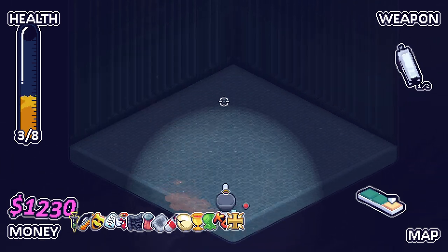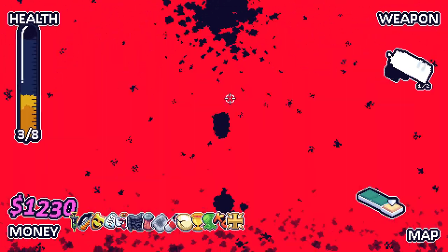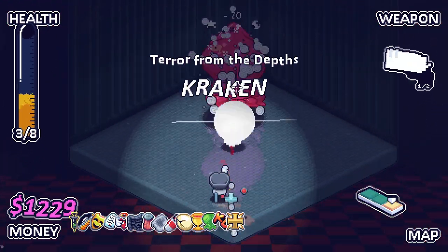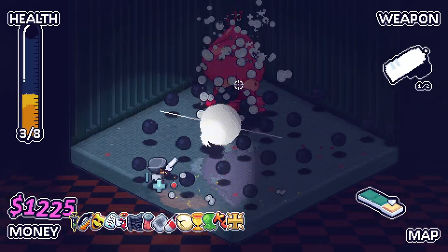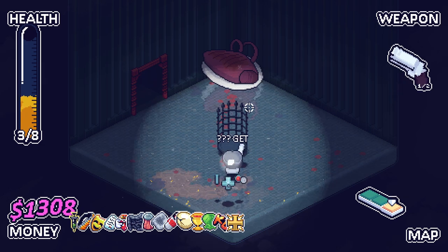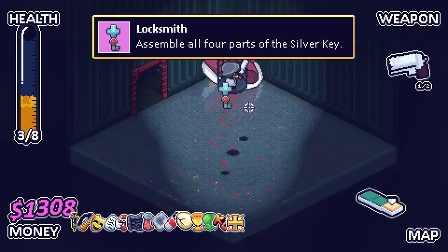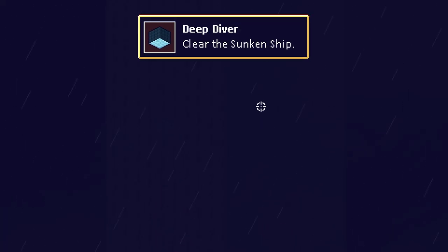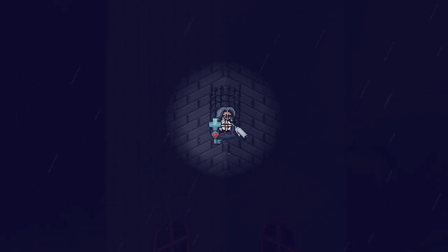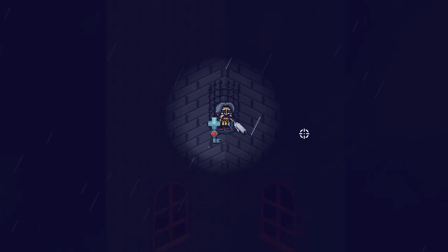I remember this boss being kind of tough. Octopus guy? Yeah — Kraken. But we've got so much damage that I think this guy won't actually be that big of a deal for us. Yeah, he was very, very easy. We've got our last piece. I'm just going to go — I'm not going to bother messing around with the other golden room. Because now we've got the key created. Very weird looking key, I've got to say. We should be at the top of the roof now. Yes, we are.